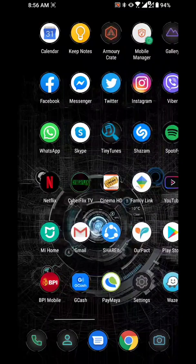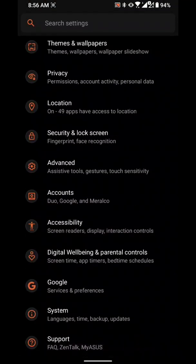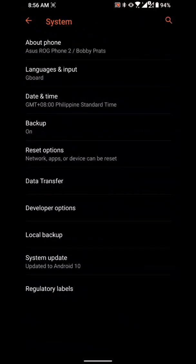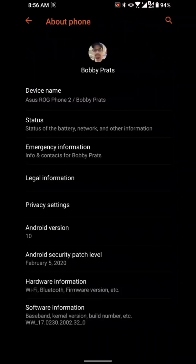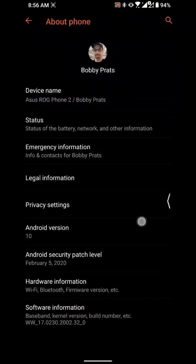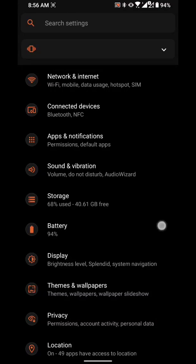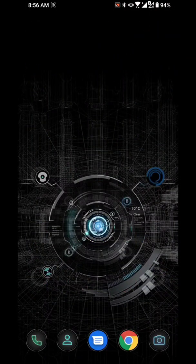We're back. A pop-up just appeared saying I was able to update my phone successfully. Let's check the system info — we're now at version 2002.32. We're fully updated now. That's the steps on how to update your phone.